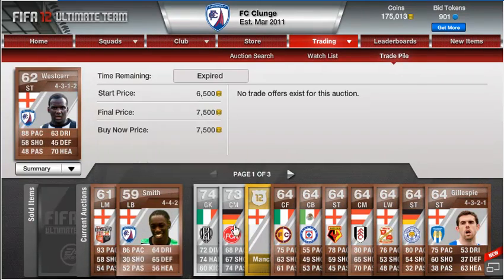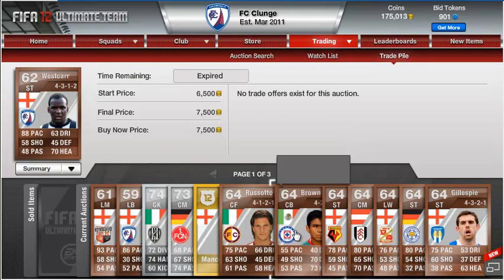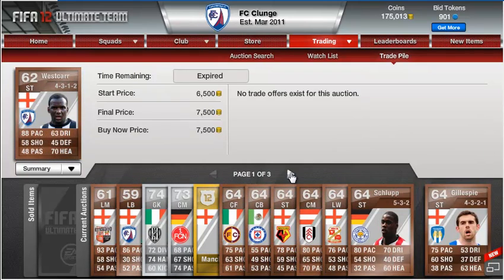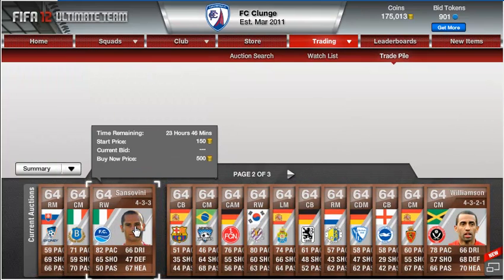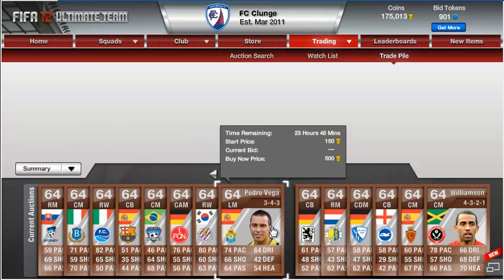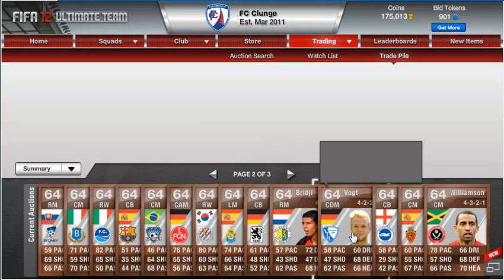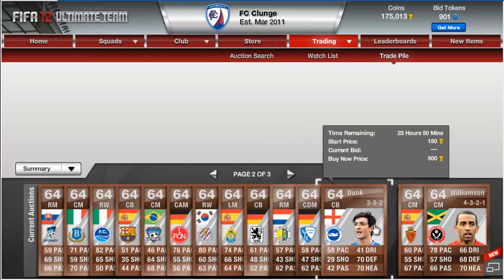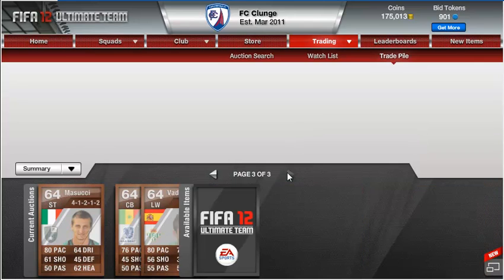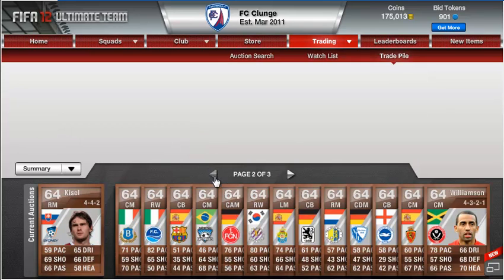I've got a few other players here on the market that I've just put up. There's a Man City badge still for sale. I've only just listed these guys in the last 20 minutes. To be honest, I've looked on the database, found out what their average prices are, and priced them around that depending on formation. If they've got a decent formation like a 4-1-2-1-2, I might have put between 500 coins and a K on top of the price, because it saves you buying the formation card which will cost you 8 or 9K. So that's the trade pile.